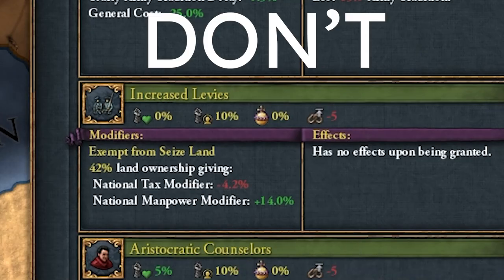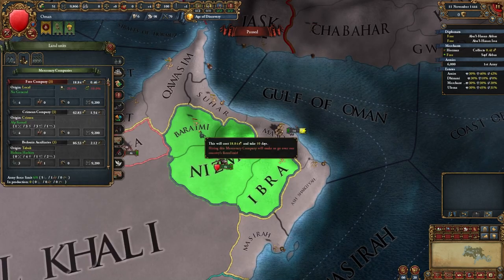Choose Jafari school, don't grant increased levies. Invite Jafari scholar and start building a free company in this province.